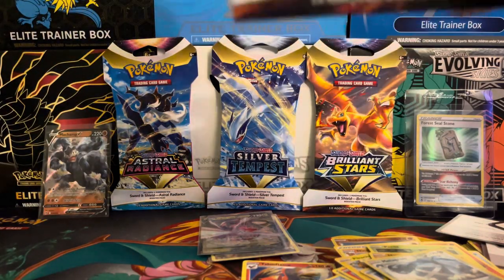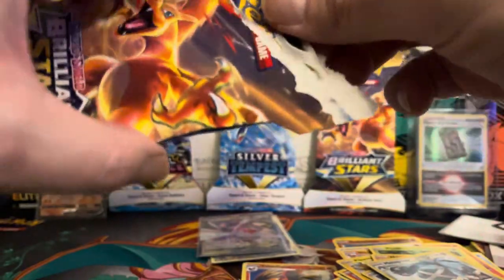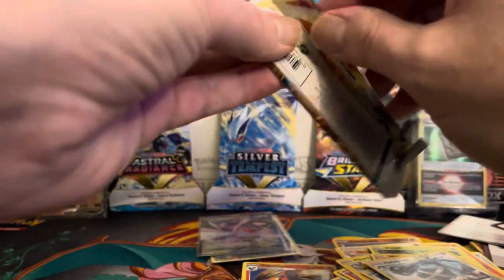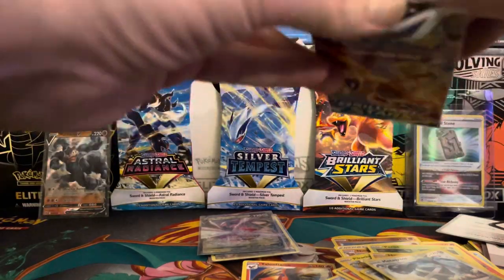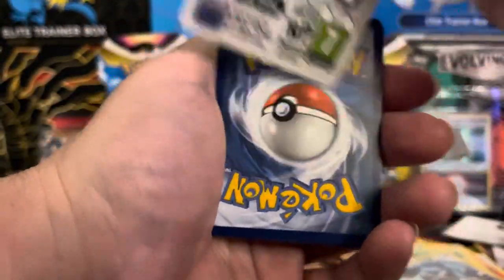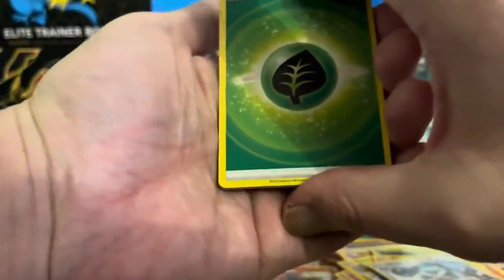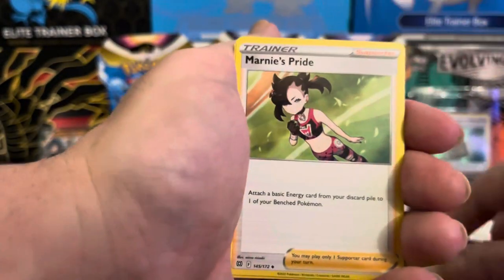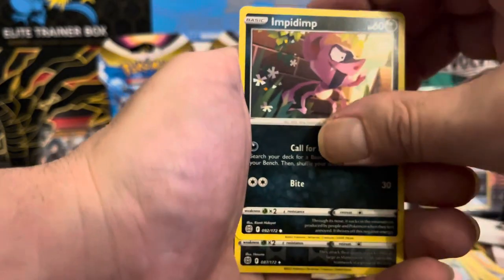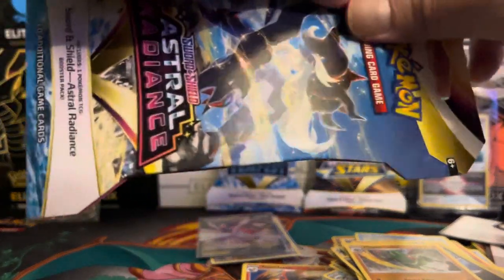Let's move on to Brilliant Stars. Hope you guys are enjoying this opening — if you are, hit that like button, smash it, subscribe, watch my videos. I'll be doing some more videos very soon. We have a white code card. Hit that bell for notifications as well. Leaf energy, Wimpod, Impidimp — we have a Weavile and a Flygon.